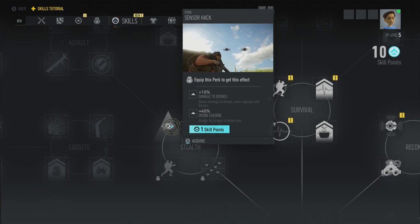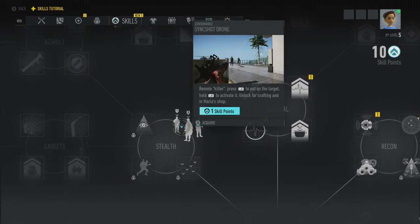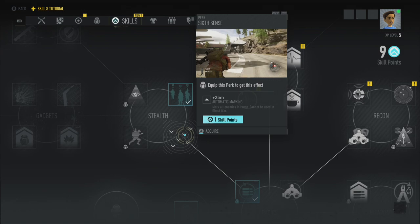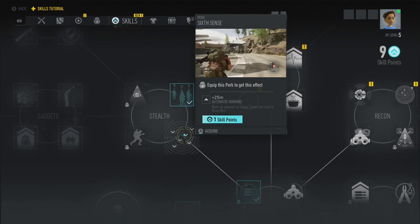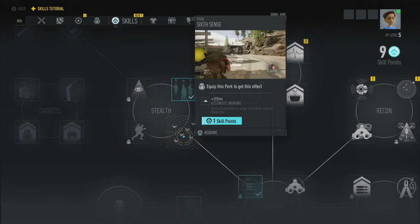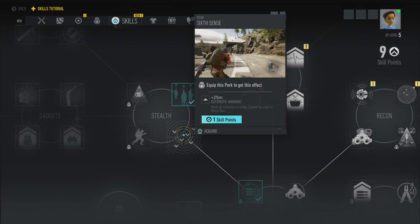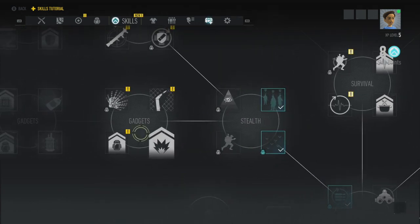I think I want the sync shot. And Slim Shadow, Auto detection — some of these don't say they're perks that have to be equipped, which means you just get the effect permanently. Maybe Automatic Marking — that means if I get close to enemies they'll automatically get marked. That's kind of cool. Probably won't use it forever because there are better perks, but okay. Let's unlock that.